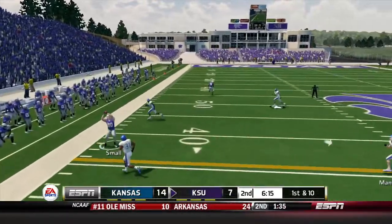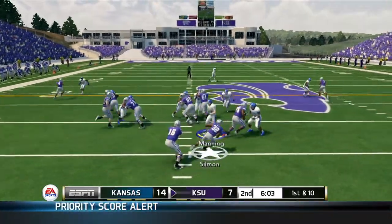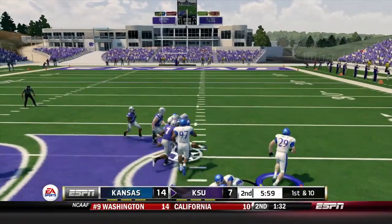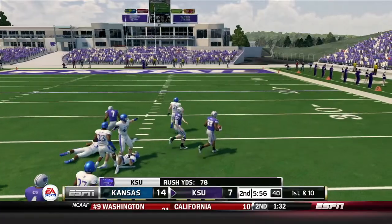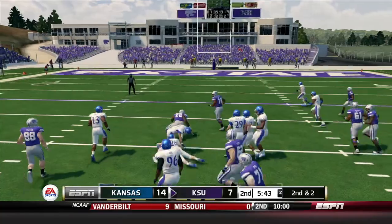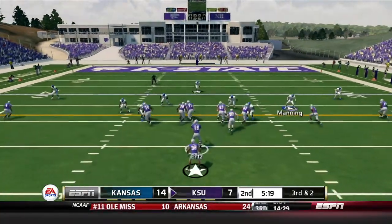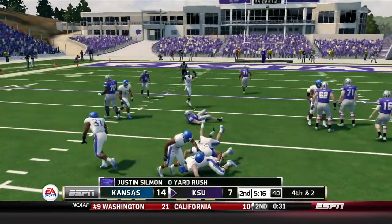First and ten, Urts floats one to the left side — Cody Small, nice catch, gets both feet in bounds for the first down. Sillman now with a halfback counter from the shotgun set, breaks off numerous tackles, stays on his feet — big gain. 78 yards rushing already for Kansas State on the ground. They continue with an eight-yard rush from Sillman. Third and two, Sillman up the middle goes absolutely nowhere — fourth and two.